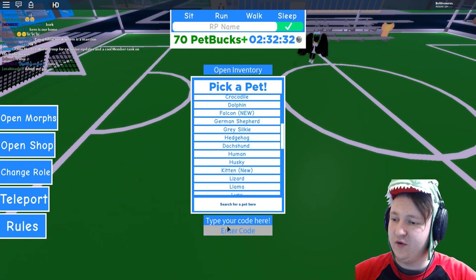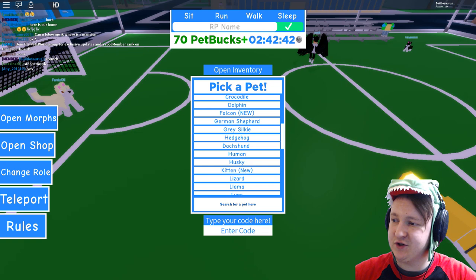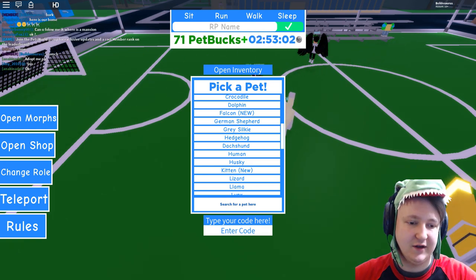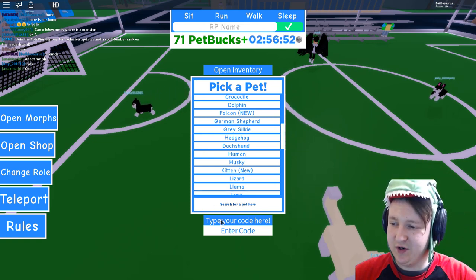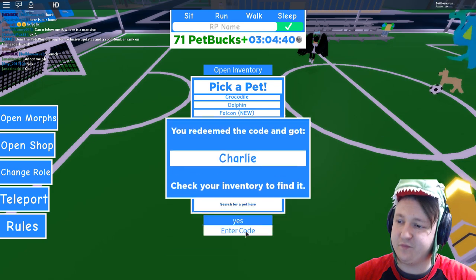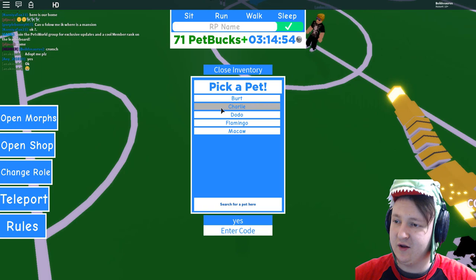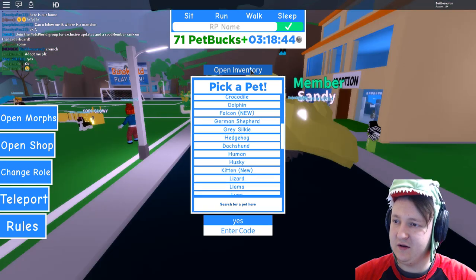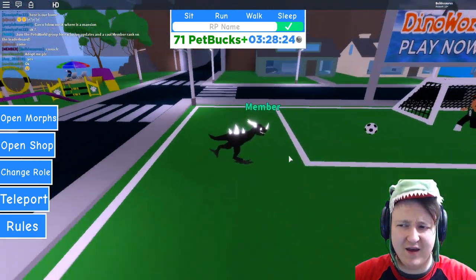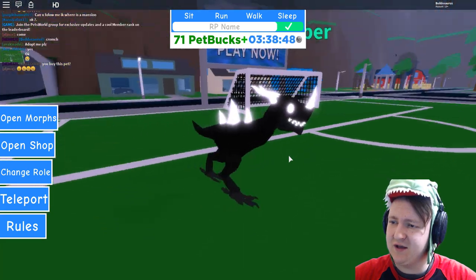So the first code is, of course, Dodo Bird — no spaces. We tried that one last week. There's another code that is literally just 'yes'. So put it in — yes. Then you get Charlie. If you use that code, you get Charlie.